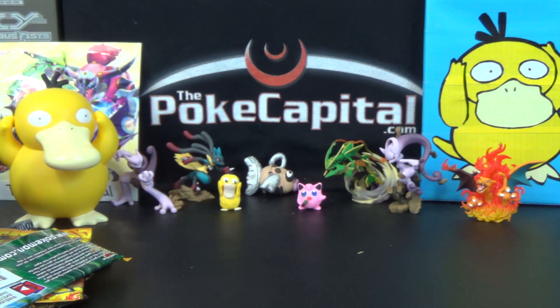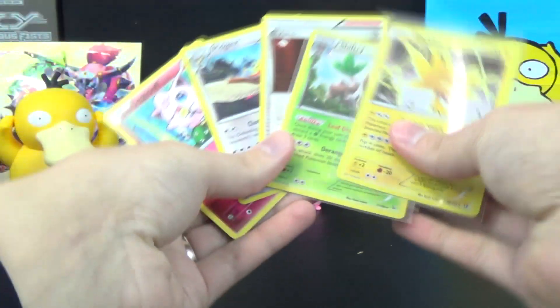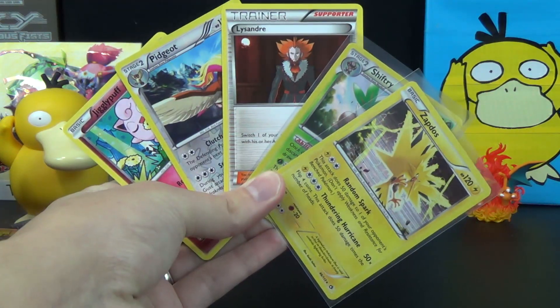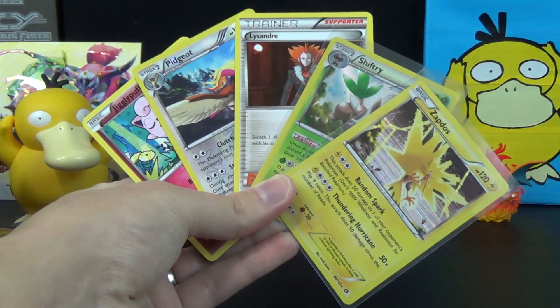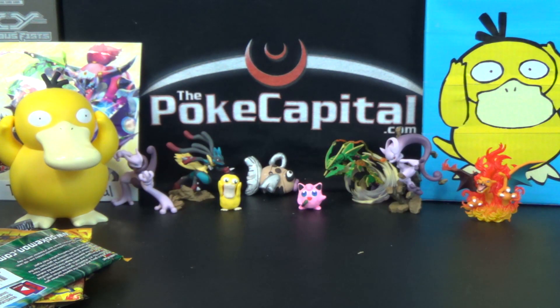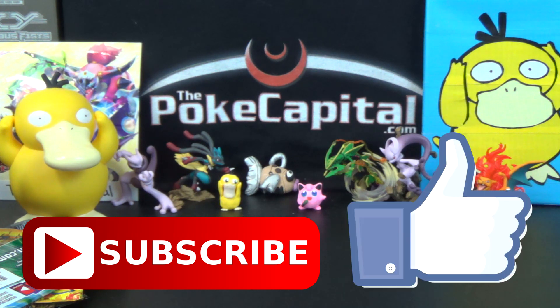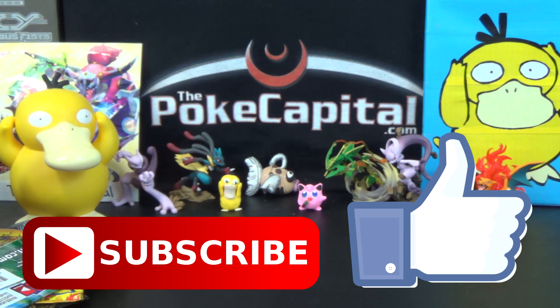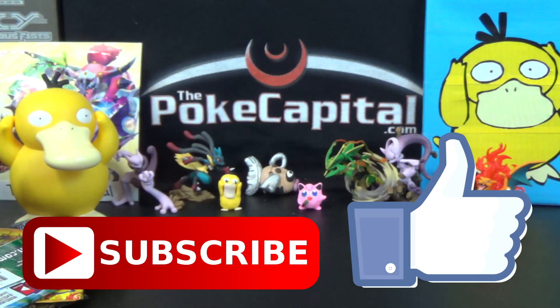So our pulls fare better today than yesterday — click the iCard and check out yesterday's opening. We definitely had better quality pulls today. If I want to make a five-card poker hand of our best stuff, that is what I'd go with: two Holo Rares, a Lysandre, Reverse Rare Pidgeot, and you gotta throw a Jigglypuff in there for the kicker. Please subscribe if you aren't already, rock the like button, visit our website thepokecapital.com. I thank you all for watching, and I'll see you back here tomorrow for some more Pokemon opening goodness, which will include a Blastoise EX tin for the marathon. See you then, everybody.